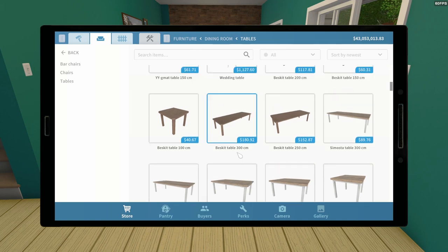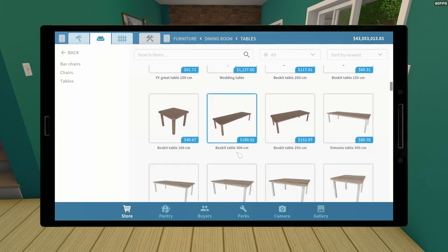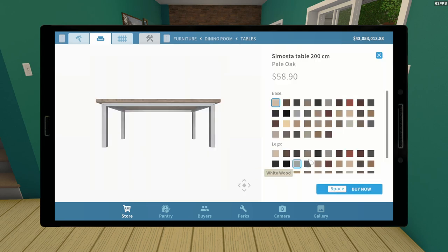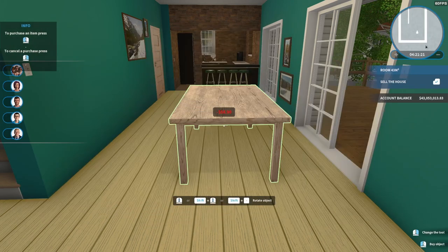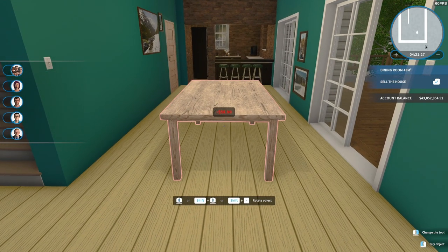I'm not sure which table I want to use. I keep using Biscit all the time — maybe the Samosta. There's a 300mm, a 200mm, a 250mm. I think for this room, this one — the 250mm — and pale oak is fine. The legs I'd want to also be pale oak. Of course there's probably no chairs to go with it, but we'll see what we can find.